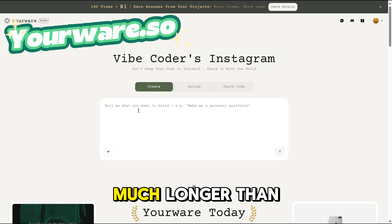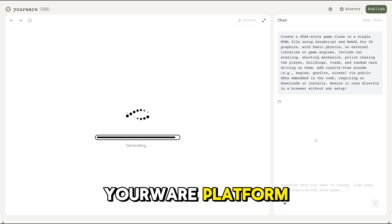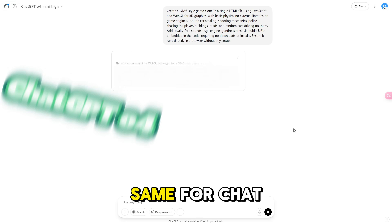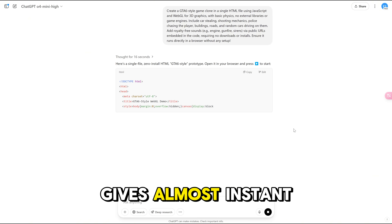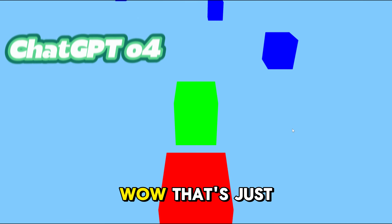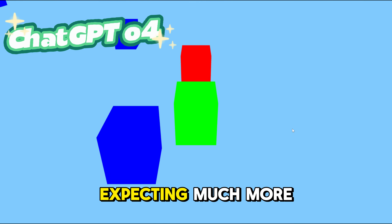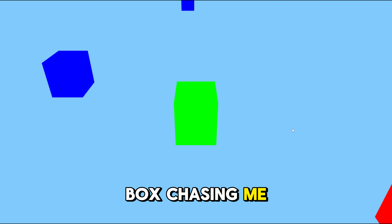It is taking much longer than I expected, so meanwhile I asked the same prompt to the Yourware platform. While waiting, I also asked ChatGPT new model O4 mini high, and it surprisingly gives an almost instant result with the code. Let's run it. Wow, that's just pathetic. I was really expecting much more of the new model. I guess I am the green box that I control, and the police is the red box chasing me. You be the judge.